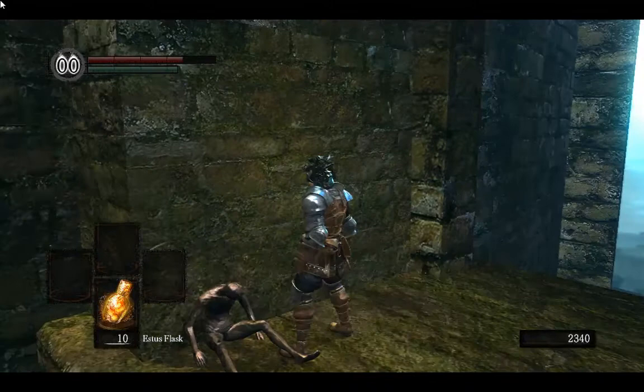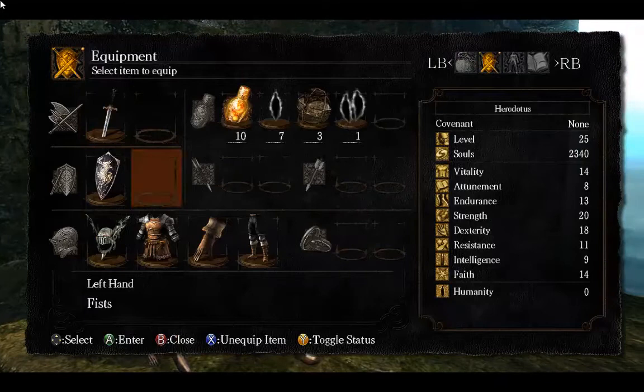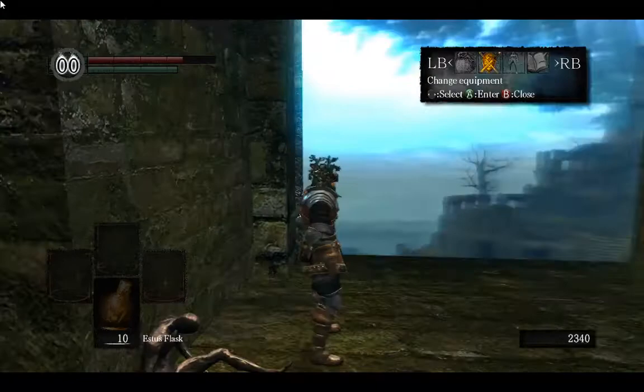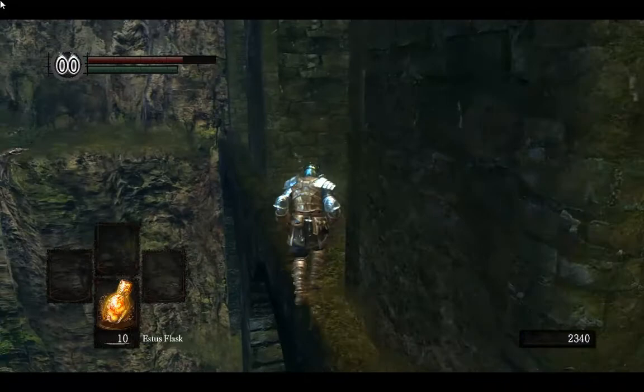We're gonna see what that is, see what it does. We have no rings equipped. It says: lose nothing upon death, but ring breaks. So it's like one free life — that's pretty cool. We'll probably use that before a boss, so we'll save that. That was just a quick little video of how to get that corpse back there that we missed in the beginning. Alright, we're out — we'll see you next time. Bye.